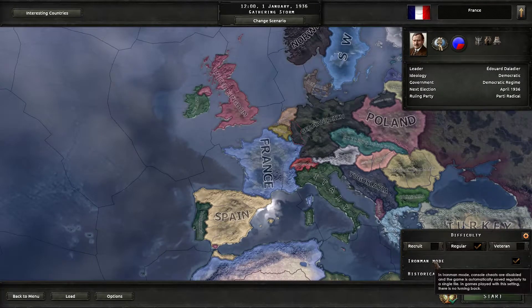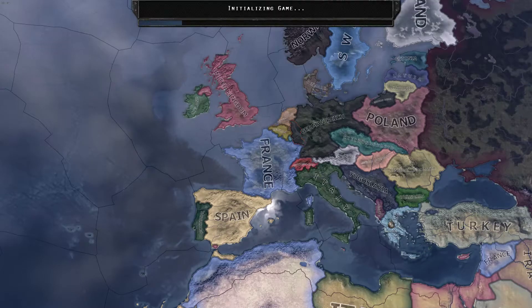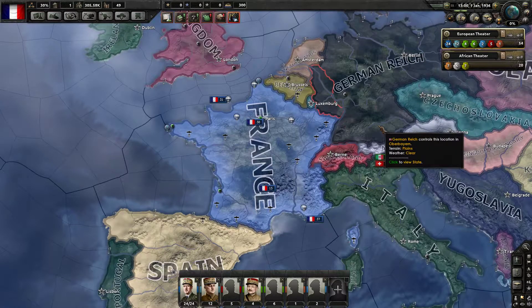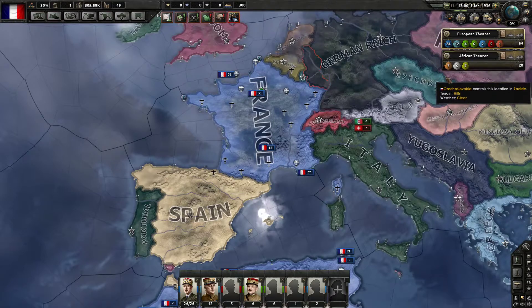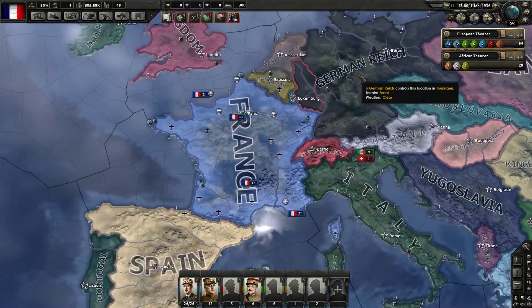We are playing on Iron Man mode. We loaded a save one hour into the game — it's still Iron Man as confirmed by the fist icon. The reason is that every time you start a Hearts of Iron 4 playthrough, all your air wings, naval divisions, and military troops are in a basic disorganized pool with no leaders assigned. So before recording, I went ahead and organized all of my theaters, created them, and color-coordinated all units.